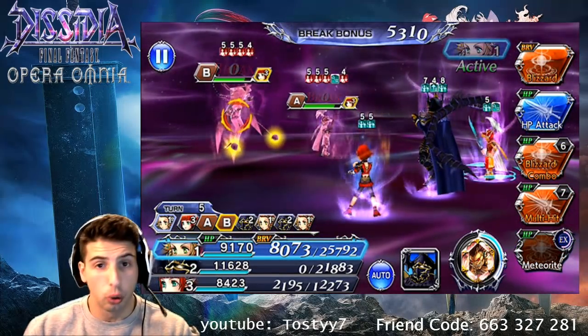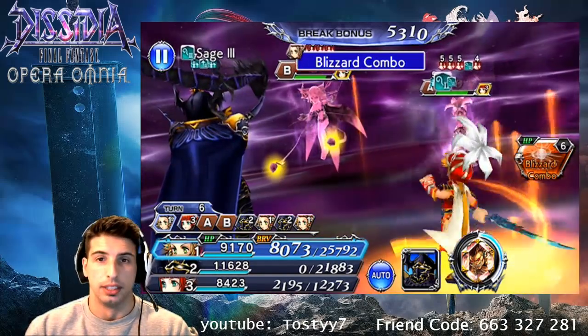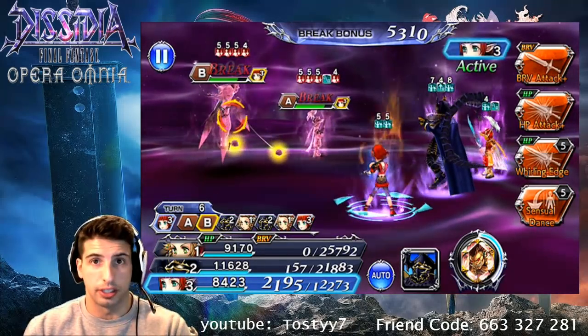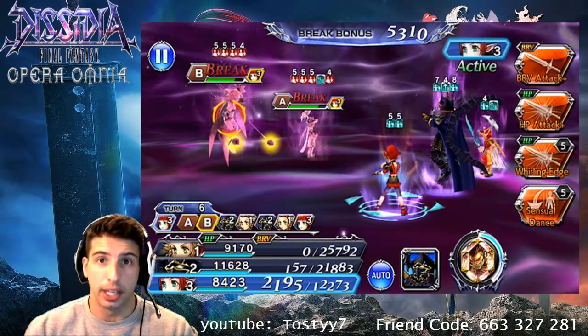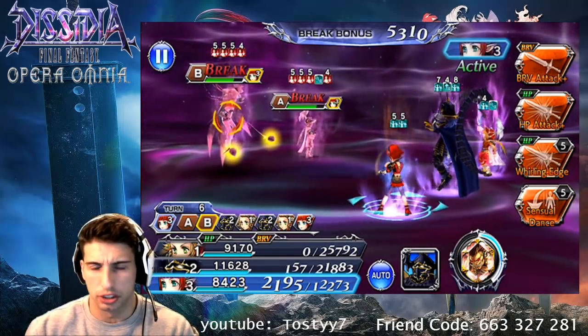Now the cool thing with Onion Knight — his Blizzard combo will deal 50 extra percent of the damage to a non-target that you're targeting, and that's when you have Mage 2. Also, his multi-hit will now have a brave overflow, which is really really good when you have Ninja 2 or Ninja 3.